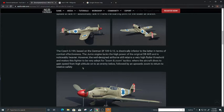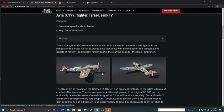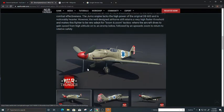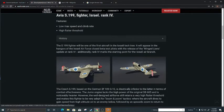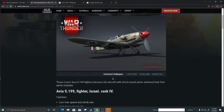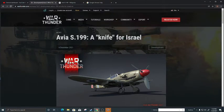It uses the Junkers engine, and the propeller comes from the Ju 88 bomber. They say the handling of the plane was very bad. It was used in a ground attack role as well as a fighter, so I don't know if this will have some secondary armaments in game.